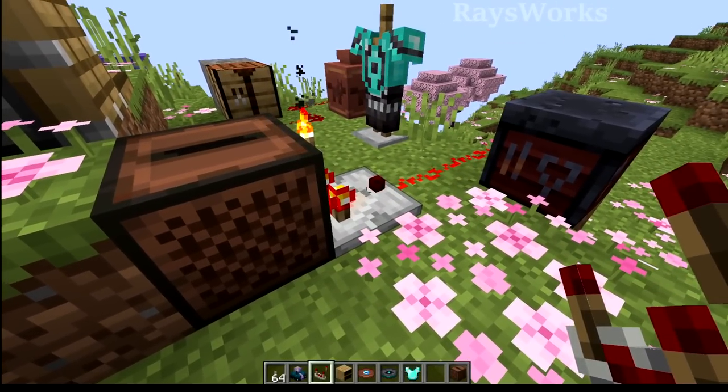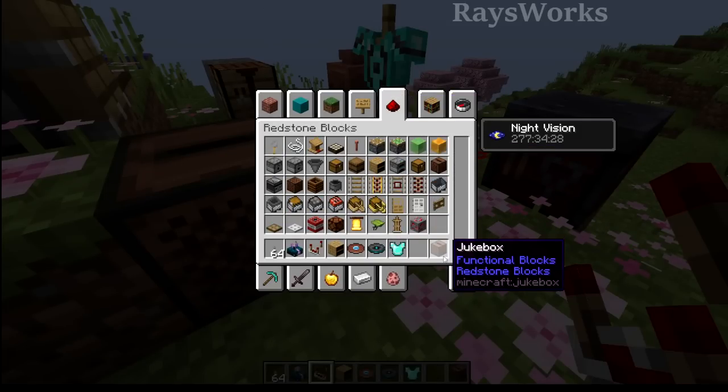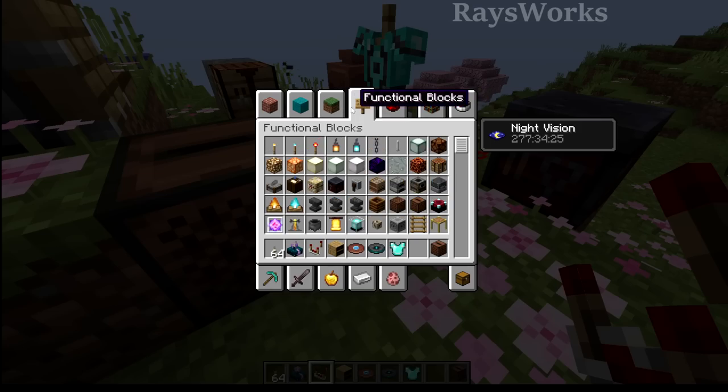Because jukeboxes produce unique redstone signals with comparators, they have also been added to the redstone tab in the creative menu. I'm glad this is added because every time I want to mess with one I always have to try to hunt it down in the function tab.